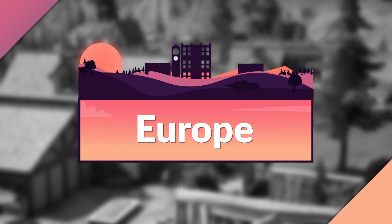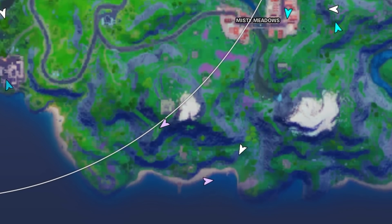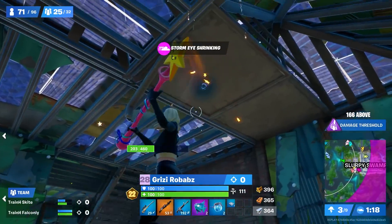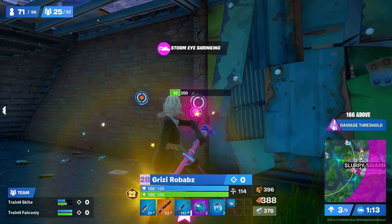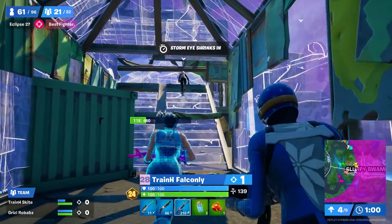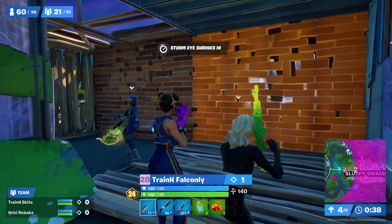EU was won by Falconly, Skite and Robabs, who dropped at Misty Meadows. They ended up disengaging relatively early because the disco house and surrounding area was uncontested, which they found out from game 1. This gave them a ton more loot to work with, however the problem was they didn't have much metal. On rotate they went through Slurpy Swamps which was on the edge of third zone — not great — but they could re-harvest materials there to keep them going. Since they managed to re-harvest that metal, once they picked up an elimination in mid-game they could fully tarp over to it and grab the loot from that fight, which wouldn't have been possible otherwise.